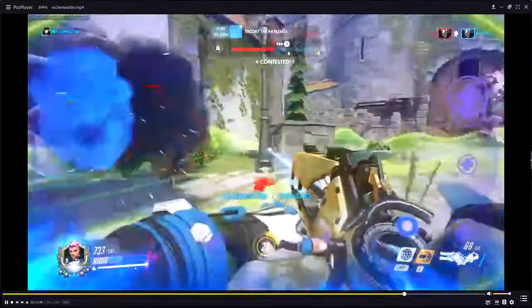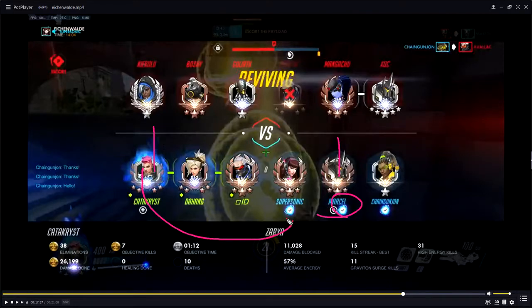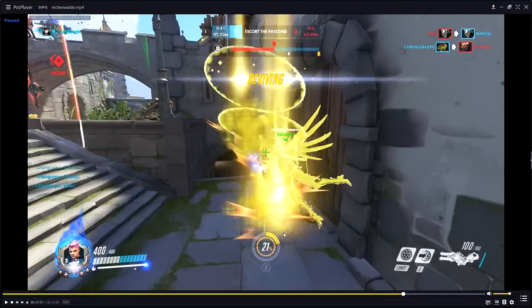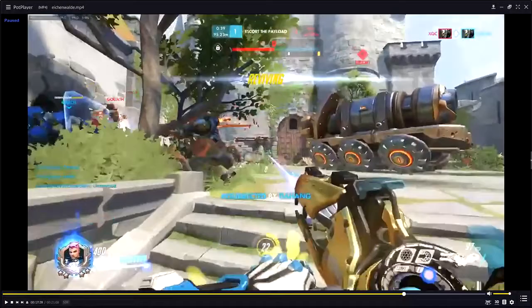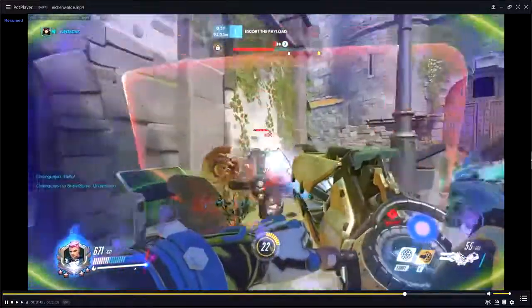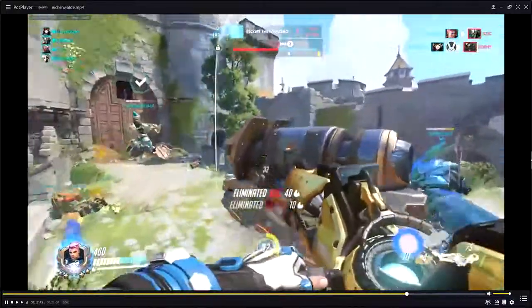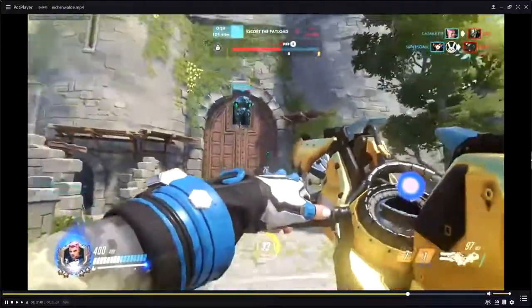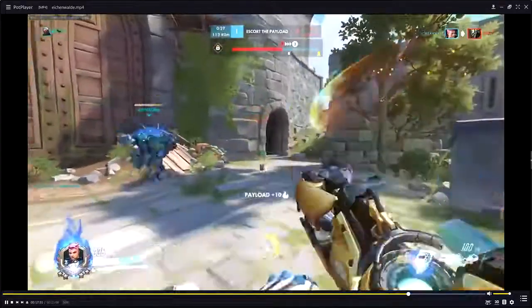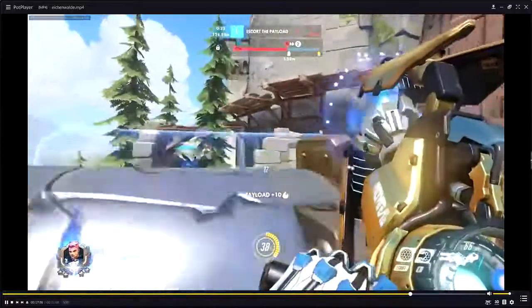That was a good Rez into barrier. Both frontliners were dead, and we see Reinhardt has Shatter. The instant shield onto him so he can shatter, plus the follow-up Sound Barrier — this is just amazing ult management by the blue team. Rez, Sound Barrier, Reinhardt gets obliterated — the shield comes out. XQC is just sitting there like 'I hate Mercy... fun, high-level gameplay.' He really does not like Mercy players.